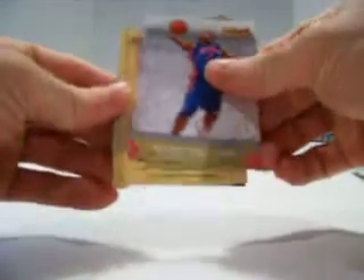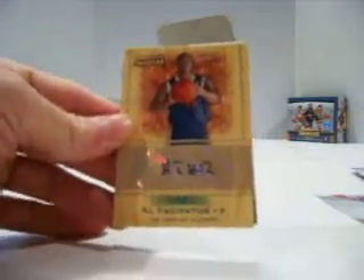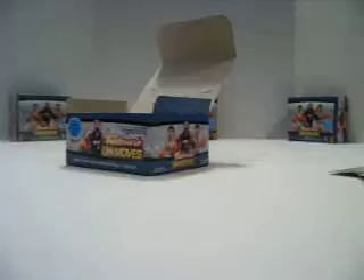And our last auto should be in this pack, so let's hope for something really good. Rodney Stuckey rookie and auto for the Clippers — for Al Thornton, number two of 49. Not bad. So there we go, there's box two. Box three in a minute, holla.